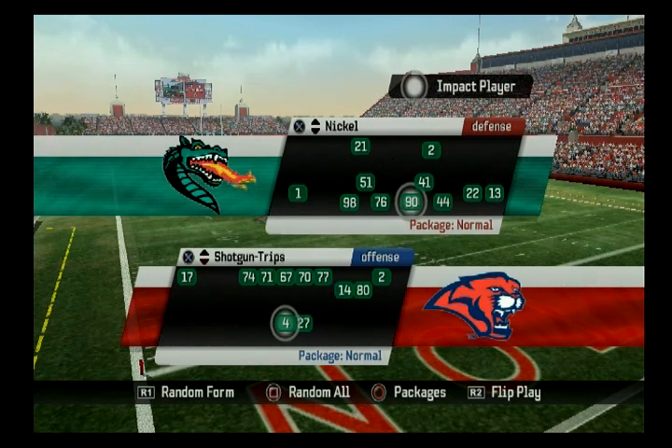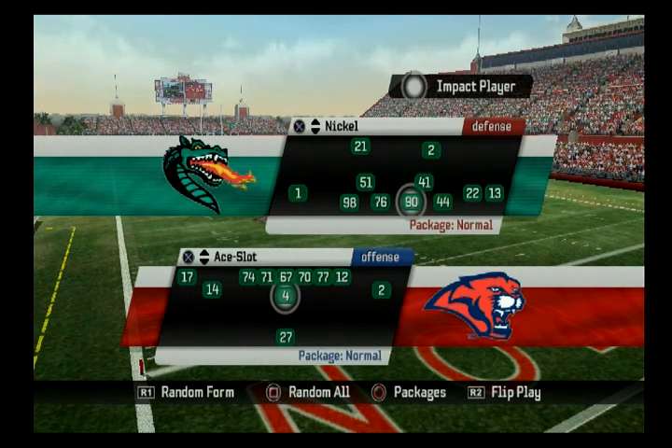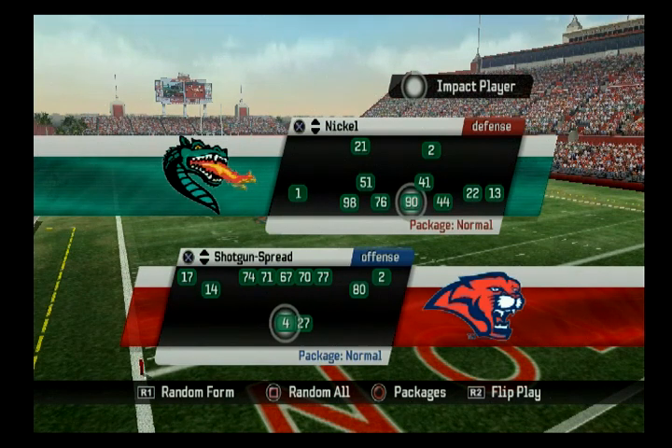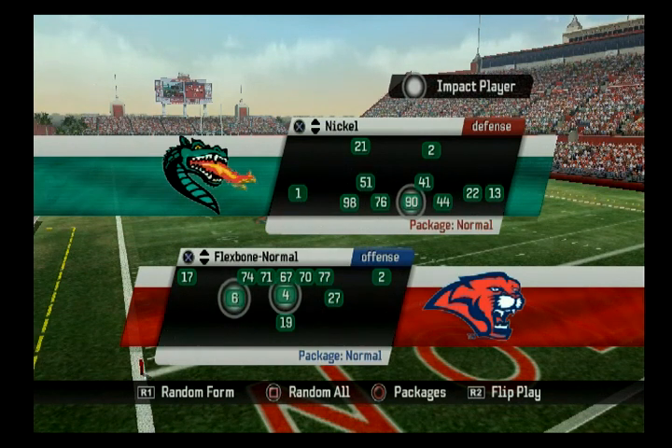Going back to Shotgun Spread, you could combine that with Trips and run the June Jones offense out of both of those. So when it comes to running the pure run and shoot offense, you've pretty much got three choices: the June Jones variety out of Shotgun Spread and Trips; using Ace Slot or Shotgun Trips packages with a tight end; or if you want the Houston early 90s version, use Ace Spread and Ace Four Wide Receiver Trips. Or if you want the original run and shoot, combine Flexbone Slot and Flexbone Normal — all five concepts are in there. Throw in a little triple option and that gives you the Triple Shoot, which is a whole other video.